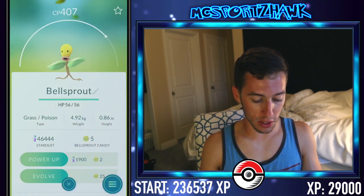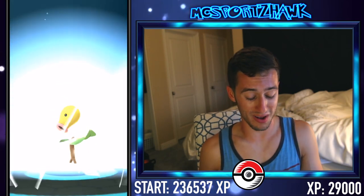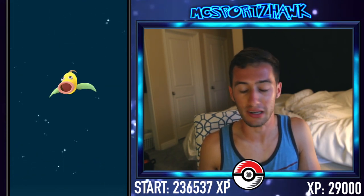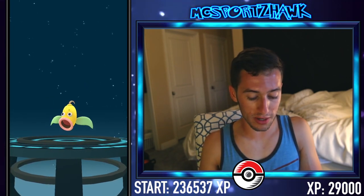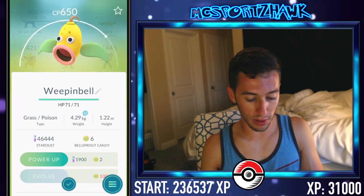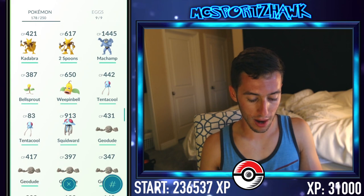Next one's Bellsprout — this is a new evolution for me as well, I don't have a Weepinbell yet. I haven't caught very many Bellsprouts — maybe because they're not that powerful. It's like a twig with two leaves, so it's like why would I want that? But I do need it in the Pokédex. Weepinbell — this will be the first time we've evolved to one of those. 650 CP — wow, that's actually not too bad. Boom! New one.